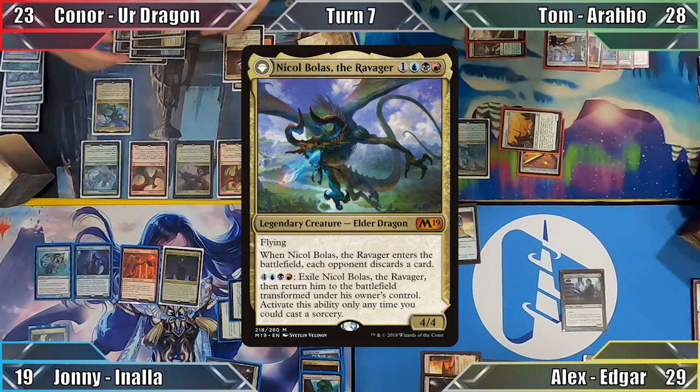With one less player between him and victory, Connor ends his turn. Tom untaps, draws and passes to me. I play Path of Ancestry, equip my Skullclamp to Indulgent Aristocrat and move to combat. I attack Connor with my lone creature, and a rather confused Connor blocks the Vampire with Balefire Dragon. The Dragon deals lethal damage with first strike damage, destroying my creature without taking any itself, and I draw 2 cards thanks to my Clamp.